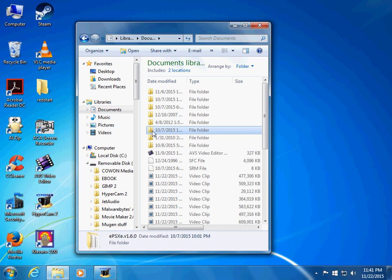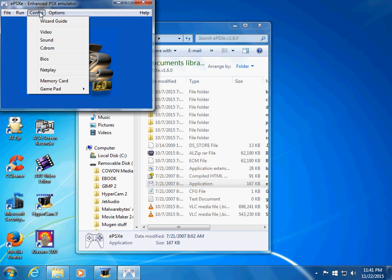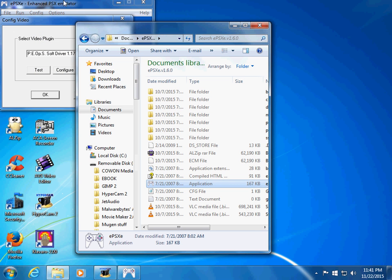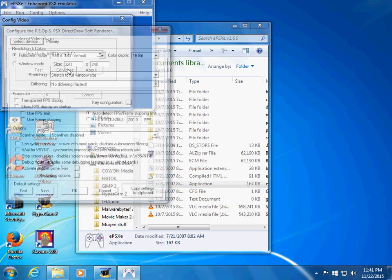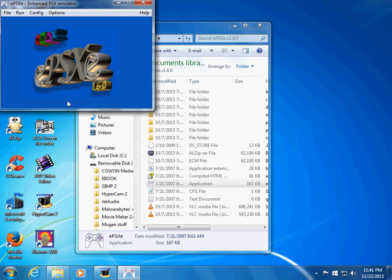Wait — is this it? ePSXe — okay, good. Click on that. Configure, Video. I'll configure and switch to window mode.